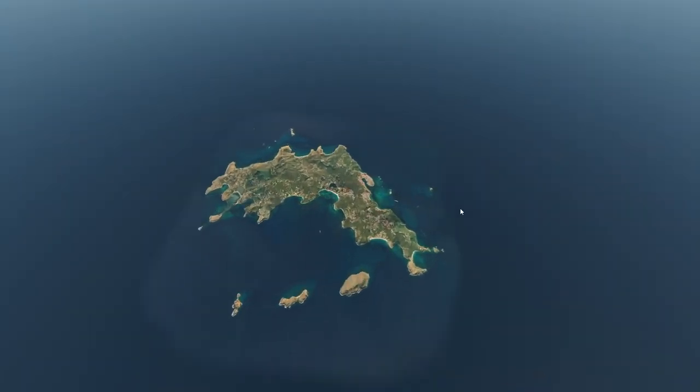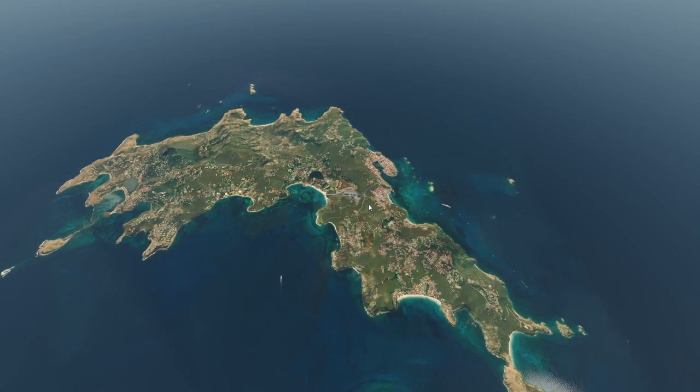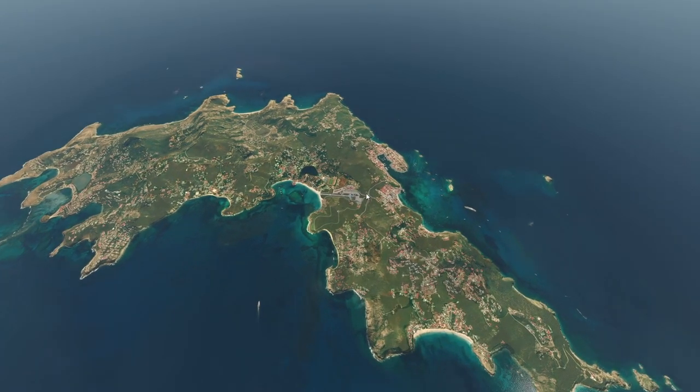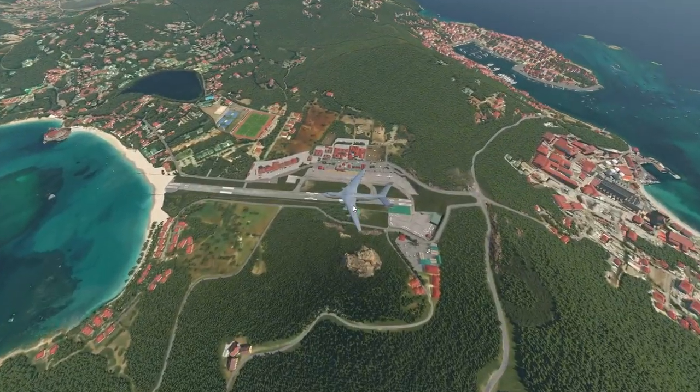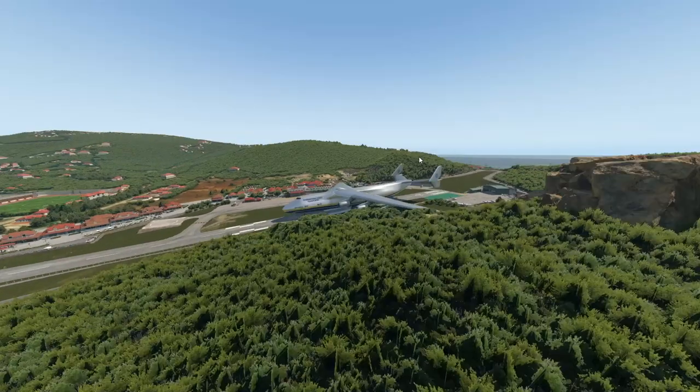Today, as you can see, we're starting off at St. Bartholomew Island, a small island with a pretty small airport. But today, we are going to talk about pretty much the opposite of that. And as you can see, we have a pretty large plane right in front of us already here.